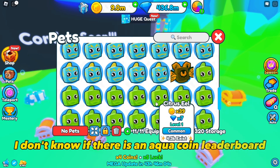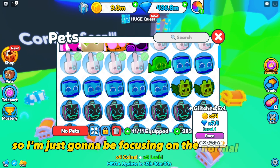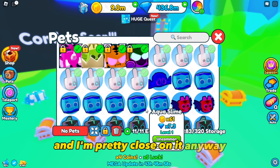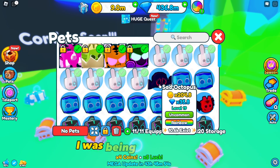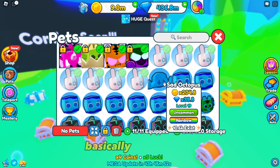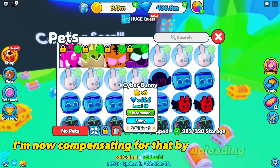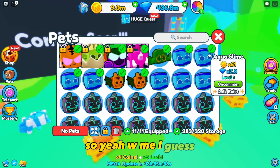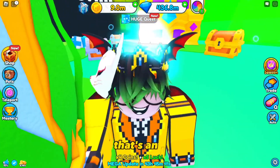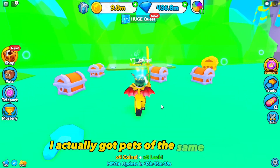I don't think there's an aqua coin leaderboard, so I'm just gonna focus on normal coins. I was actually top 78 but I didn't record it - I was being a loser. I should have recorded stuff, so now I'm compensating by uploading double and triple sometimes. I actually got pets of the same type, so I should try to make a golden.